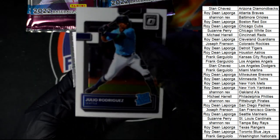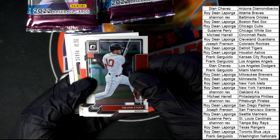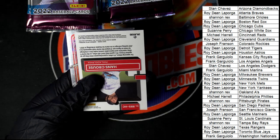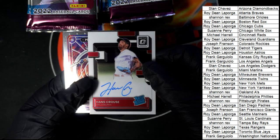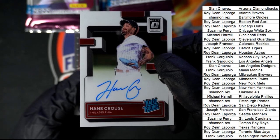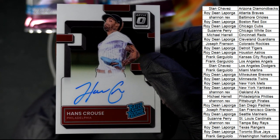J-Rod Rated Rookie — boom! There you go, Mariners owner Roy. And what is this thing? It's a Phillies autograph, Rated Rookie autograph. Scoob, congratulations man — nice one, Mr. Scoob! Boom.